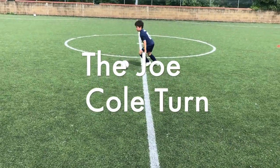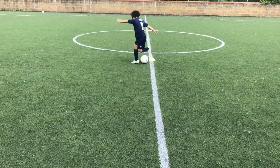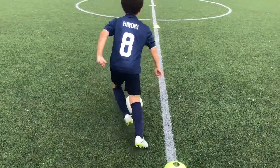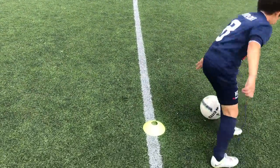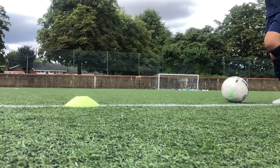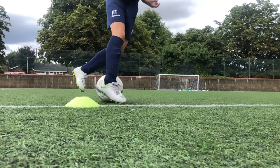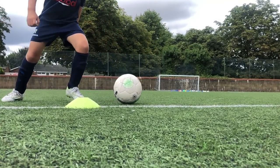The turn you're going to see now is the Joe Cole turn. To master the Joe Cole turn: dribbling up to the defender, your foot comes the opposite side of the ball. Rotate your hips and push the ball with your laces. Think of the Joe Cole as a fake Rabona.